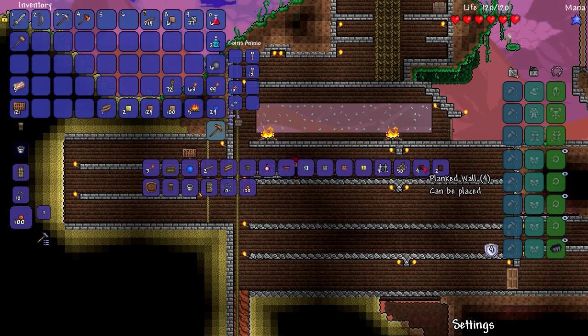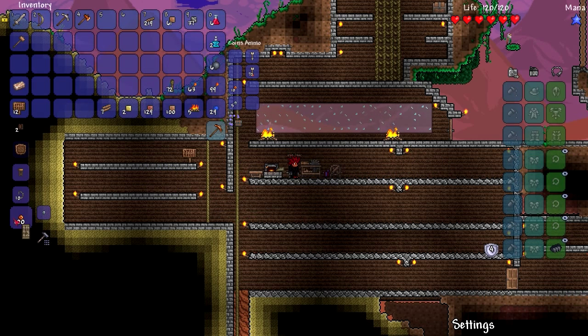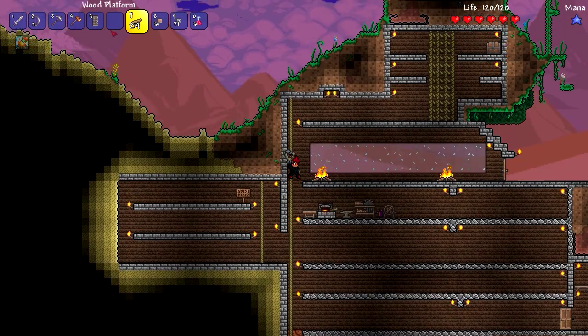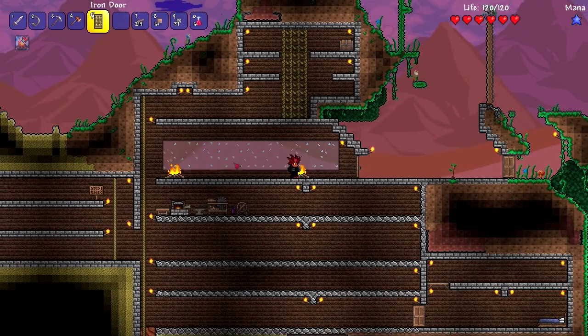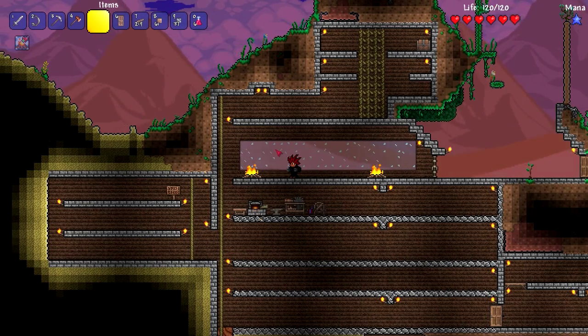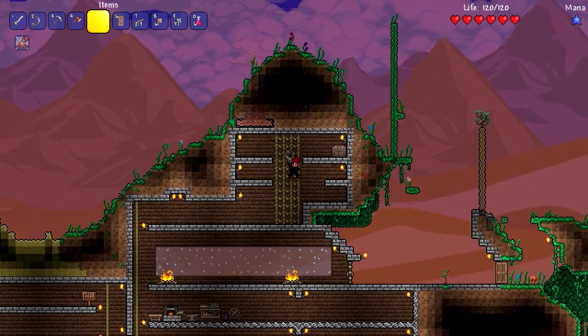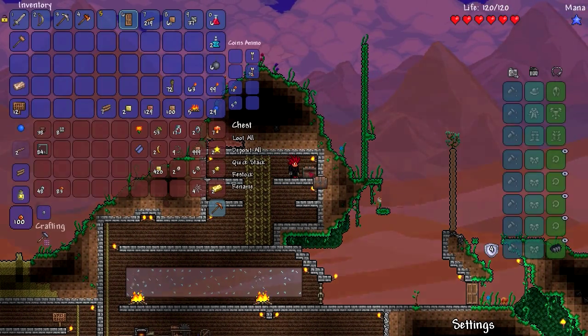Mine cart track — holy crap, I'm definitely gonna get my mine cart soon. I definitely need an iron door for the front door though — hopefully this stops zombies from being able to break in. I know in Minecraft it stops zombies from breaking in but I don't know if it does in Terraria. I've never tested it in the Xbox edition either, so hopefully it works.